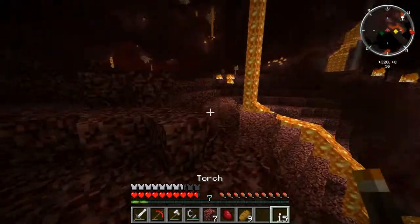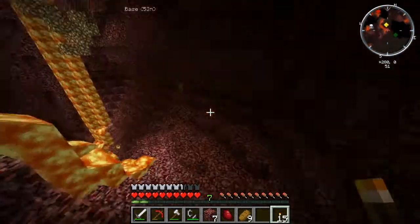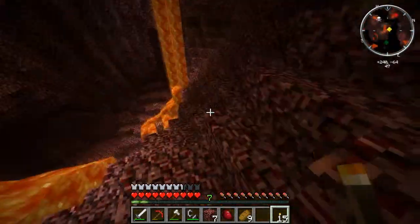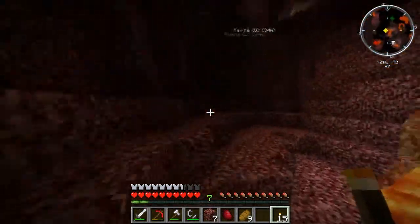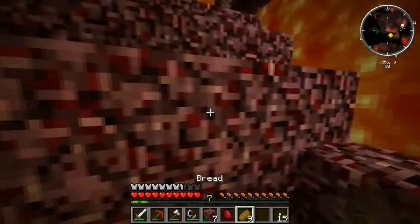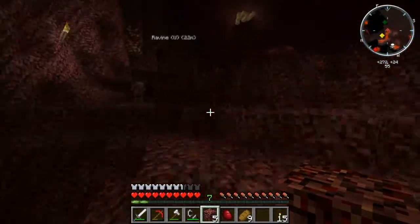I'll put a torch there so I know where the way up is. Down this way — it's just the lava doing a spiral down here. Where does it go? Right, so we go right down to the bottom there, but don't want to go that way as it's a dead end. I can't really trudge through lava at the moment. We'll go around this way.